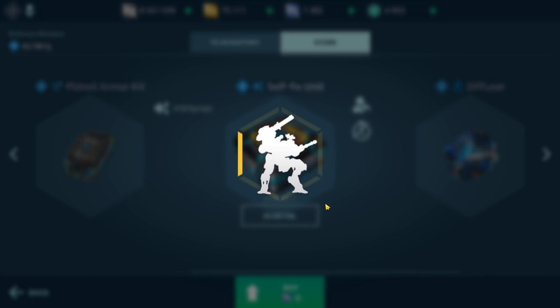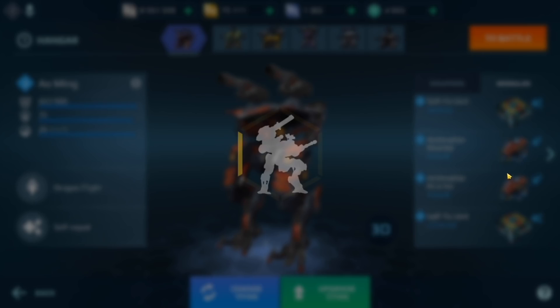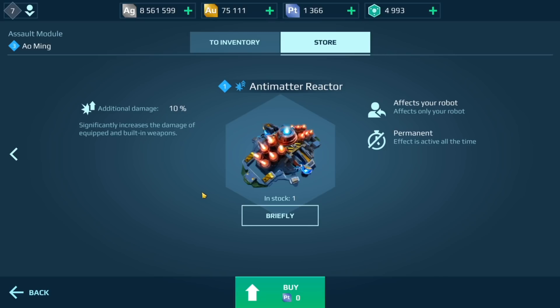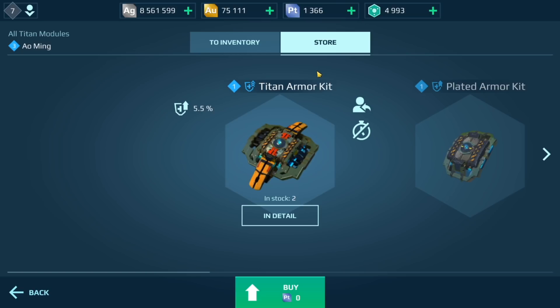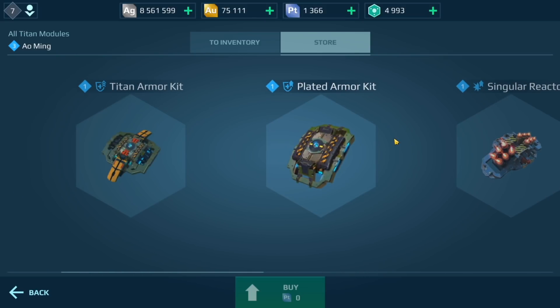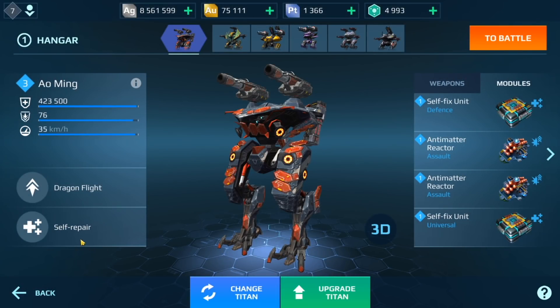I'm going to put the self-fix on my Al Ming here. When I click on the assault slot and go to the store, we have singular reactor and antimatter reactor — basically like a reactor and a nuclear/thermonuclear reactor. So our Titans are going to have those. With the universal slot, I can use reactors, armor kits, or repair units. If you want to stack your repair or self-fix unit, you can place two of them — which is basically what I've done here.